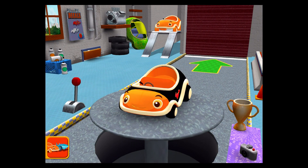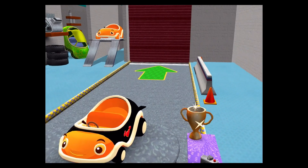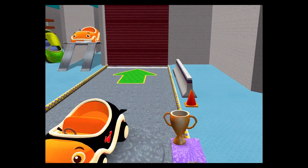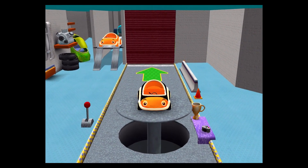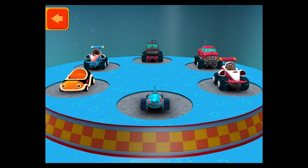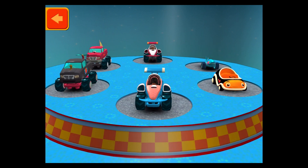Welcome back, Umi Racer! Step to choose a car, or head out. This is your trophy room! You can see the trophies you've earned and check your progress unlocking new car parts! That's so cool! Tap a trophy to see it up close! Swipe to select a new car, then tap the back button.